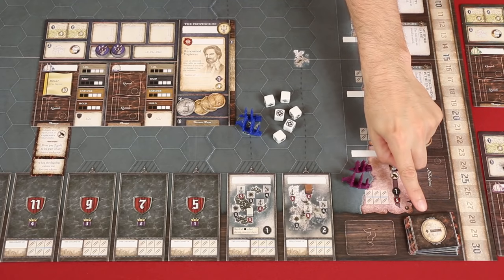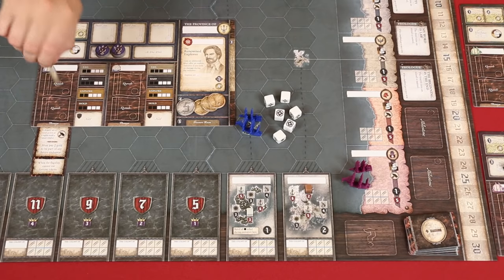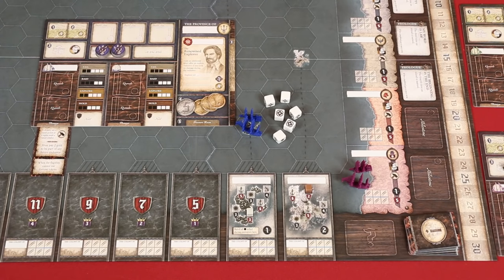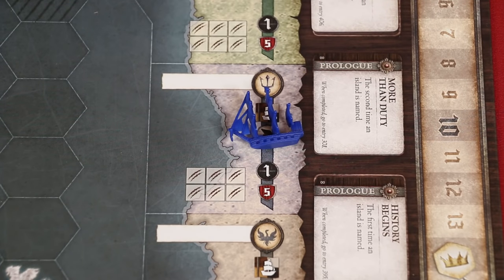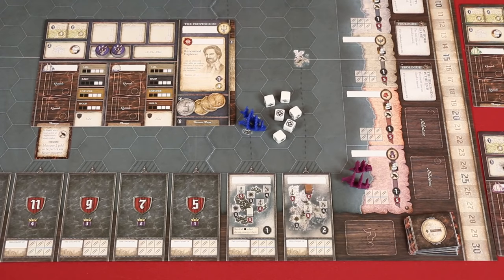If a ship would gain a third damage card, instead it sinks. You flip it face down and return all upgrades on it to the sideboard, losing one glory for each. If the sunk ship had been holding any goods in its hold, those are then returned to the supply and the ship itself would be set aside somewhere out of water to indicate that it needs to be repaired. If you did not roll a single success, or if your ship sank from taking damage, then the endeavor is a failure and that guild action ends immediately. Otherwise, you'll succeed, even if you did take some damage.